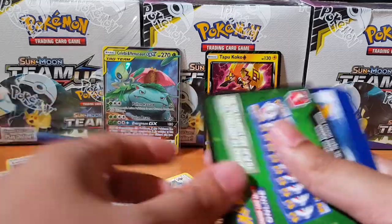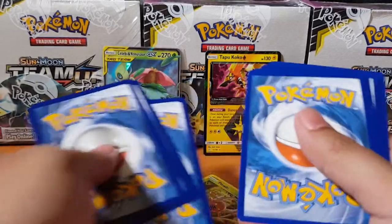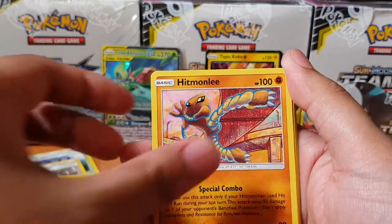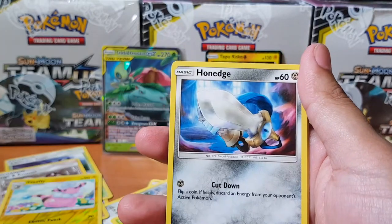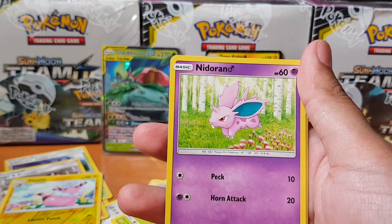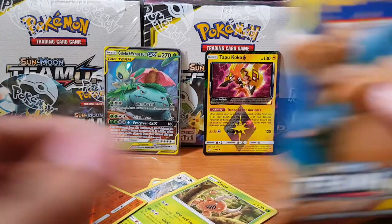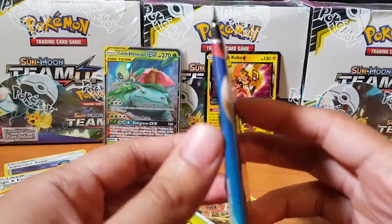It looks like we're not going to be pulling anything else. Hopefully the last pack gets us something. Pack seven: Pupitar, Pokémon Communication, Hitmonlee, Mareep, Charmander, Honedge, Pidgeotto, Nidoran, Hitmonlee again, and Alolan Exeggutor. Alright guys, this is the last pack for this trainer box — what will we get?